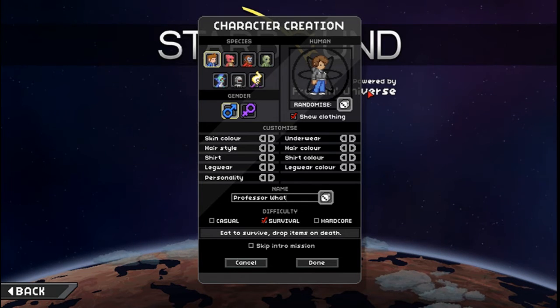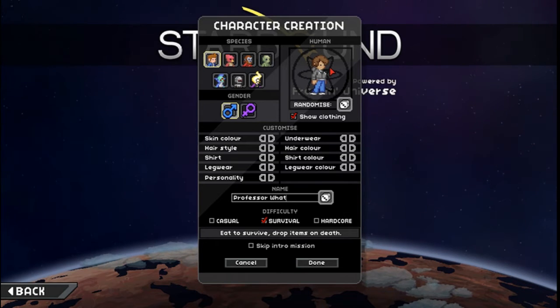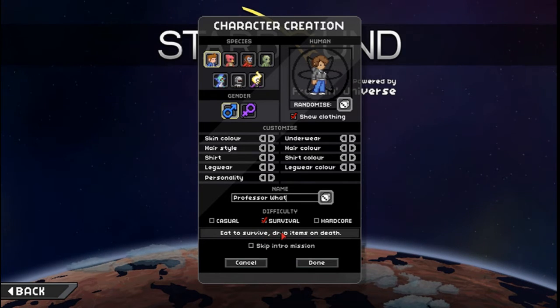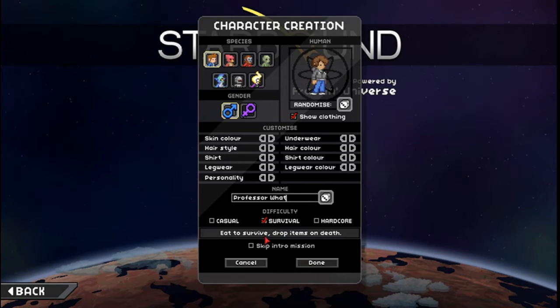Some of my friends are gonna be saying, 'Garrett, that's not your hairdo.' But it's the closest thing that I could get to my hairdo, so just don't spam that in the chat, guys. But you see we're playing on survival here — eat to survive, drop items on death. I've disabled the drop items on death because that's a pain in the butt, but I like the eat-to-survive aspect of the game, so we're gonna keep that.